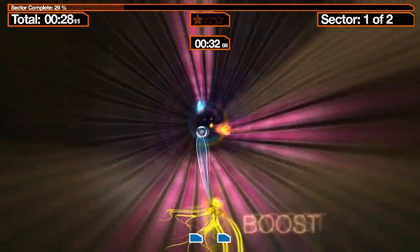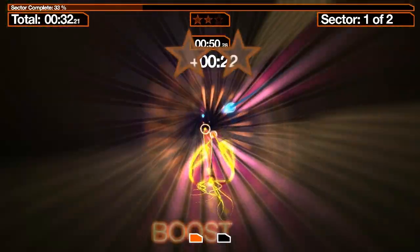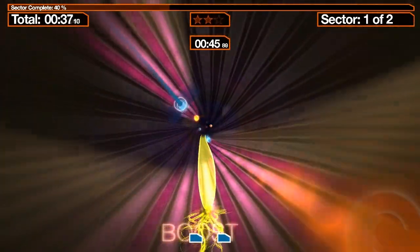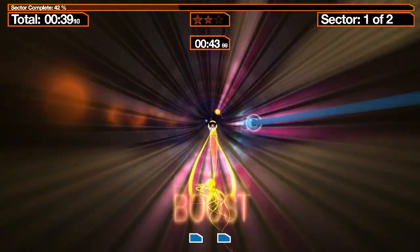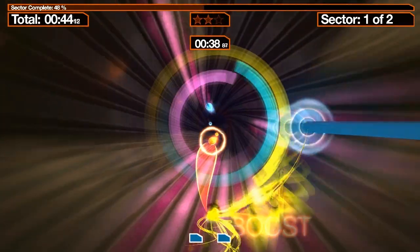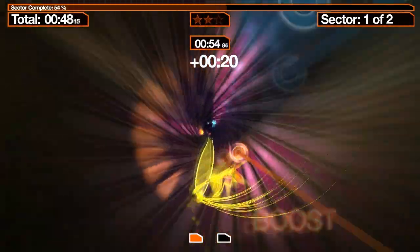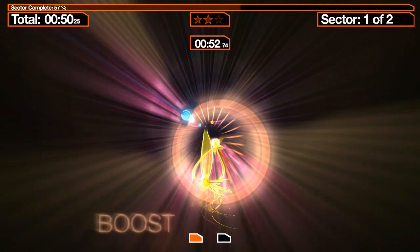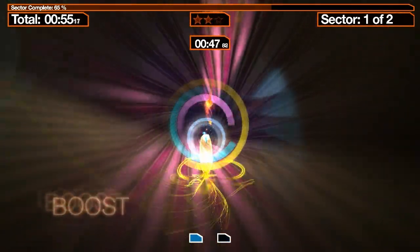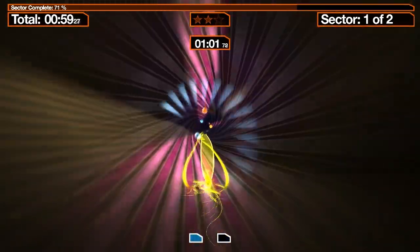By hooking onto these enemies — they're not enemies in the traditional sense, they're not shooting at us, but if we run into them later they will stop our progress — our main goal is to finish the level as quickly as possible or accomplish a certain objective. Hooking onto these guys pulls us forward and gives us some momentum. There's also a boost mechanic: when you capture or hook onto an enemy, it puts one of that enemy's colors at the bottom, and if you match two of the same color, that gives us a small speed boost.